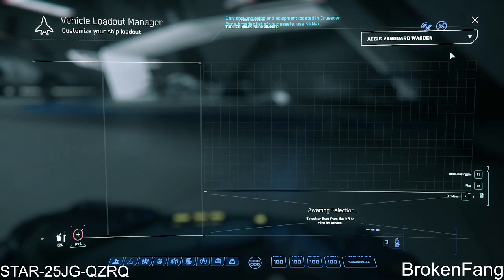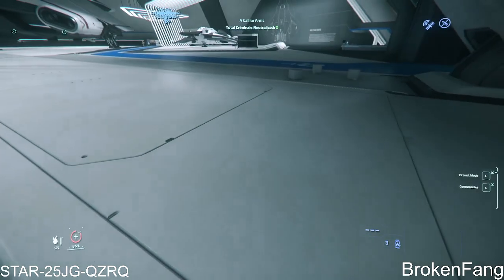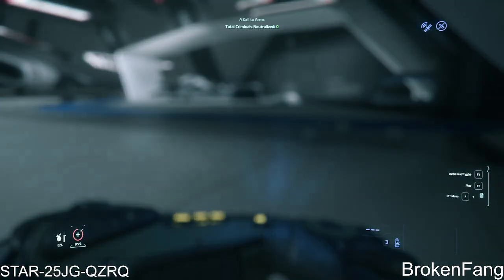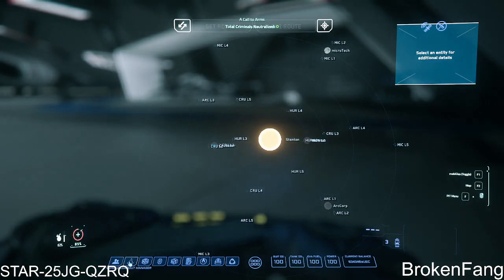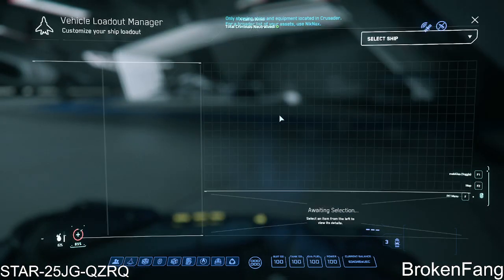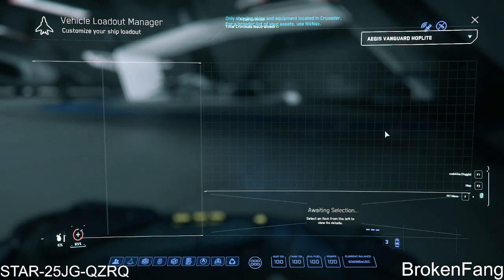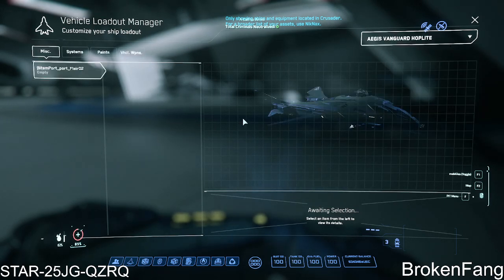What I figured out is it actually makes a difference that you close out the loadout manager. You have to close it out, then select a different ship — and it should load. See, it loaded! So you never select the ship that you last stowed.